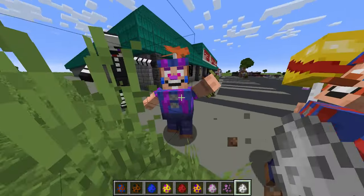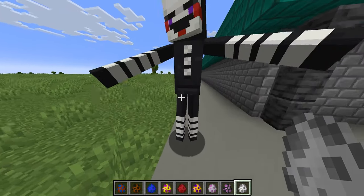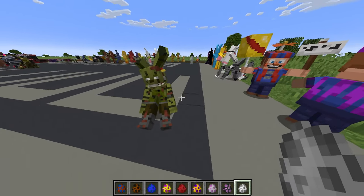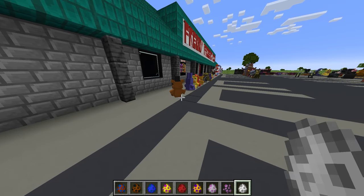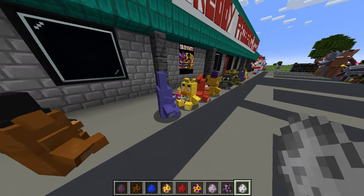Balloon Boy, JJ - Balloon Boy's sister. And we got the Puppet, but no box - only just the Puppet. We can't really hit them or do anything to them. We also got Springtrap - he's just in pain. By the way, I can't show the Phantoms because they actually die in sunlight, so I can't do that. You guys might be asking why there are plushies on the ground.